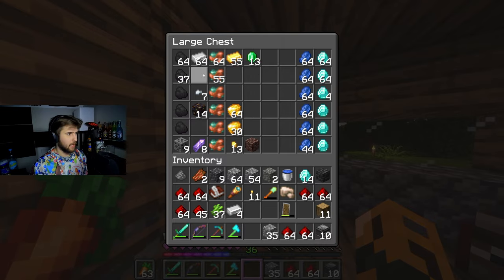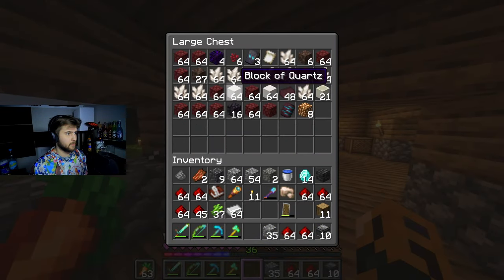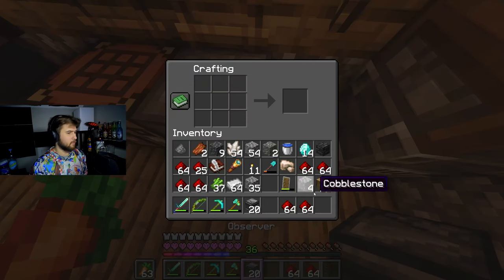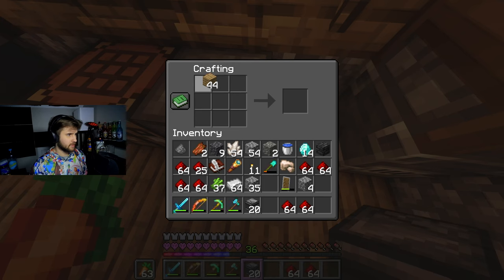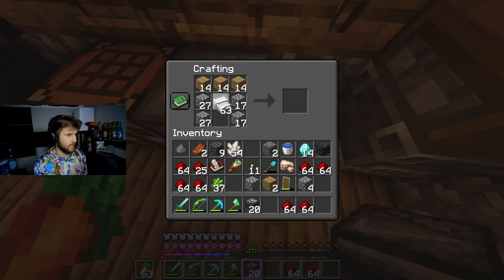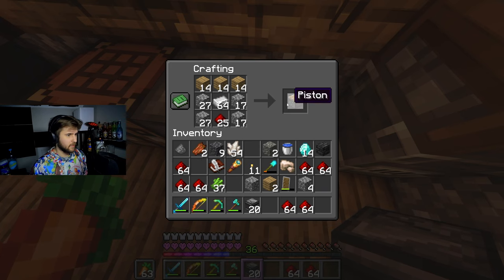I need some iron if I want to make this. We should probably make a couple more observer blocks as well - 20 will be more than enough. And then we do need to make some chests and some pistons. I think it's like this if I remember correctly - add one piece of iron and redstone. We only need 20.